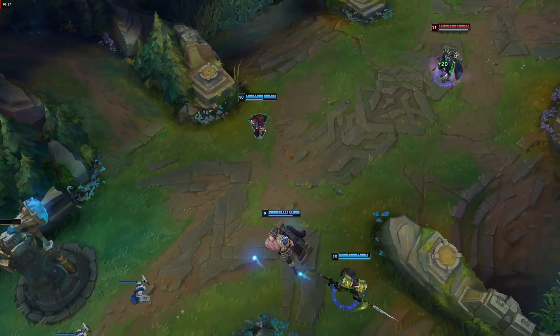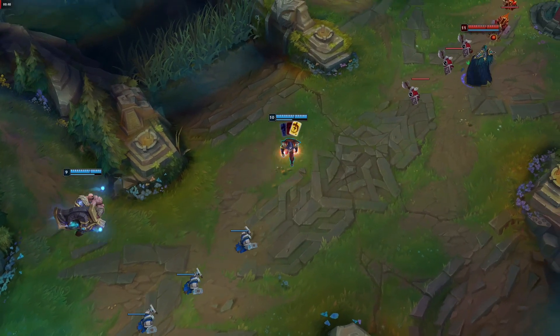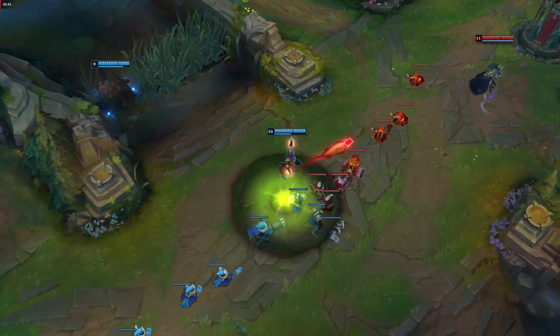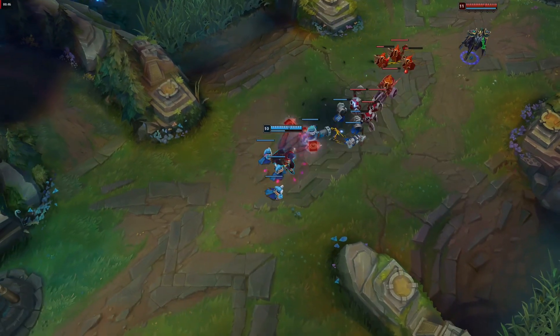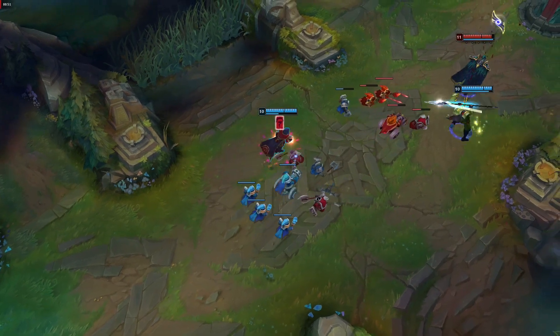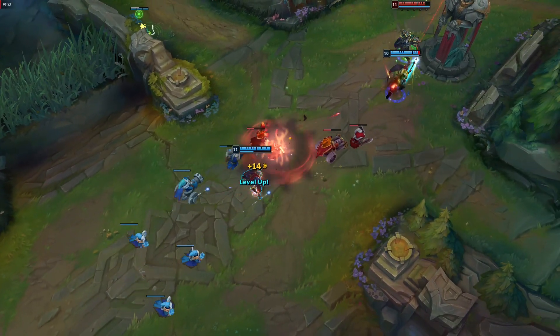In the late game you'll have all your Rod of Ages stacks, and Twisted Fate is more of a pick champion and a safe pick. You'll want either Ghost or Cleanse. If they CC you and you have Cleanse, cleanse away, then stun them with your Gold Card, Q them, and keep kiting.